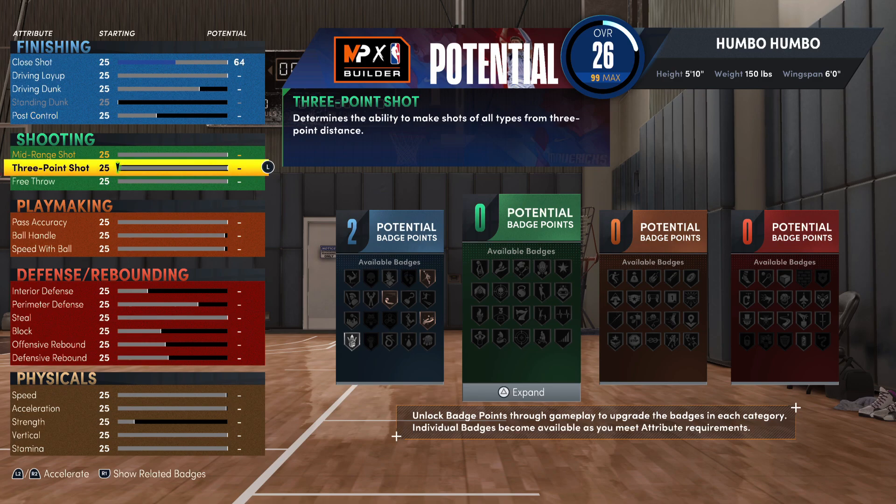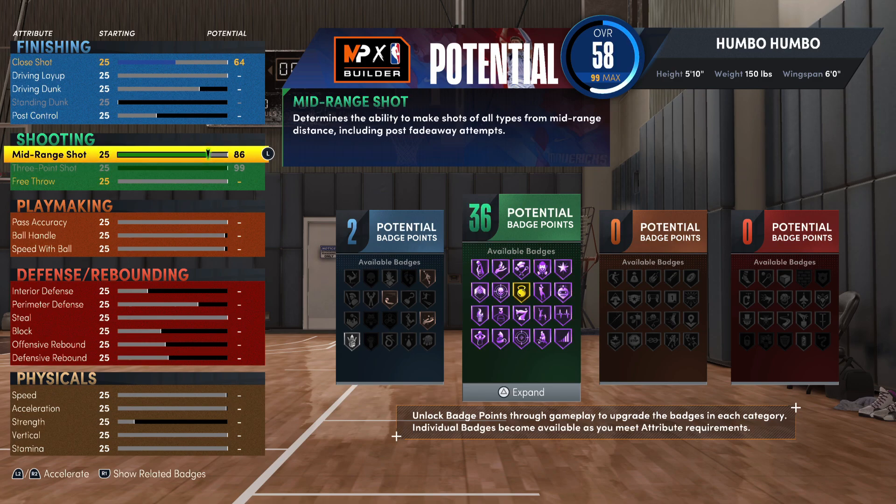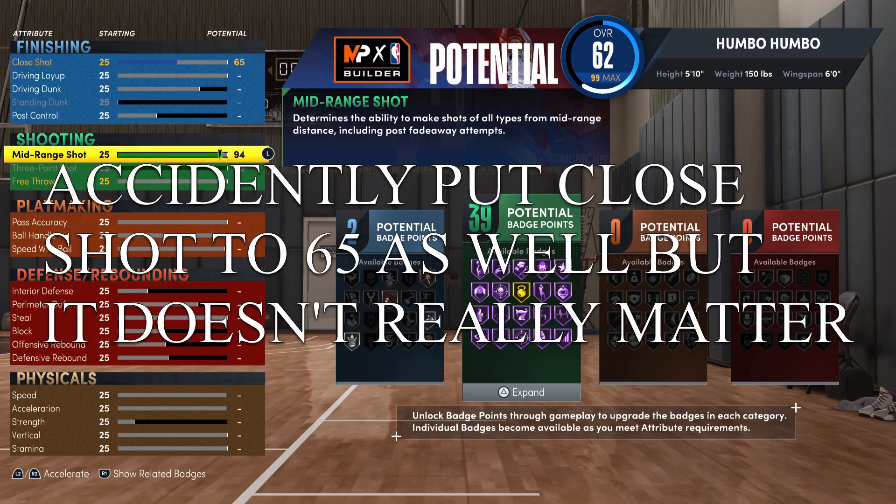Scrolling down to shooting, you're going to want to max out your three point rating to a 99 and then bump up your mid range to a 64. In total you have 39 shooting badges, which is absolutely insane.